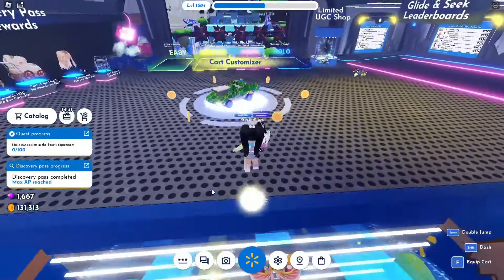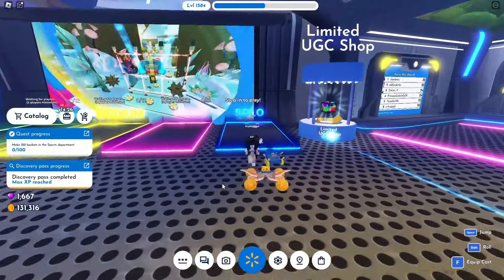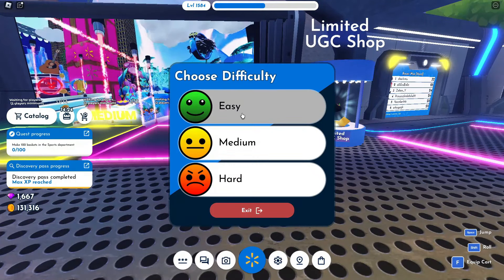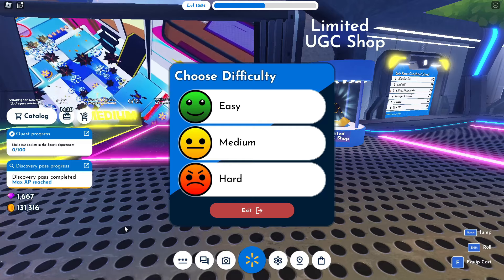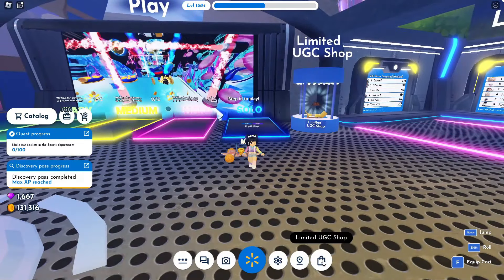You'll find coins around the map, but the best way is to play the solo obbies. You'll have easy, medium, or hard to choose from. The harder the level, the more coins you'll win.